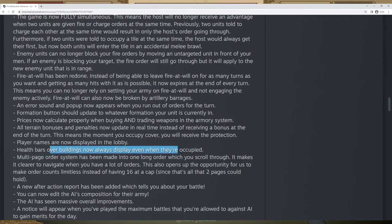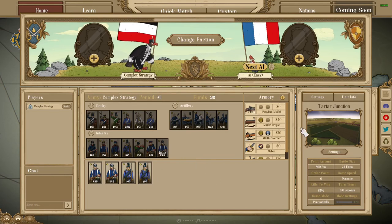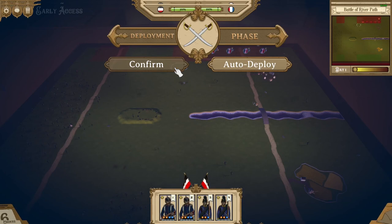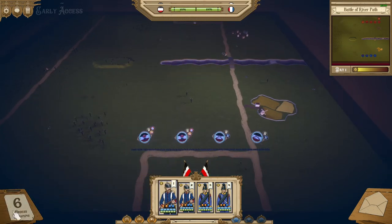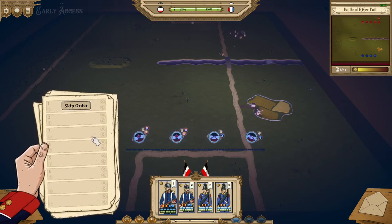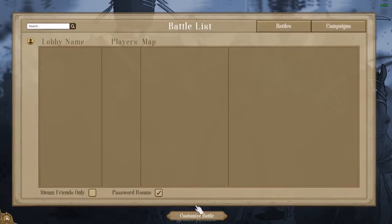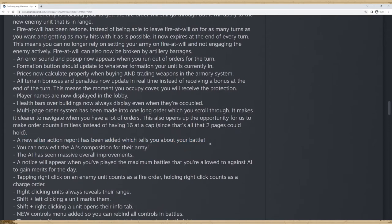Health bars are now displayed for buildings even if a unit is sitting in one — previously you couldn't see it, which made it hard to tell how much more you needed to shoot at it with artillery. The multi-page order system has been made into just one order that you scroll through, making it way easier to use without waiting for a little animation. Instead of having to go eight orders and then change page, you just scroll up and down. There's also an after action report, and you can now edit the AI's composition in the army, which is really nice because you can test out against certain builds.